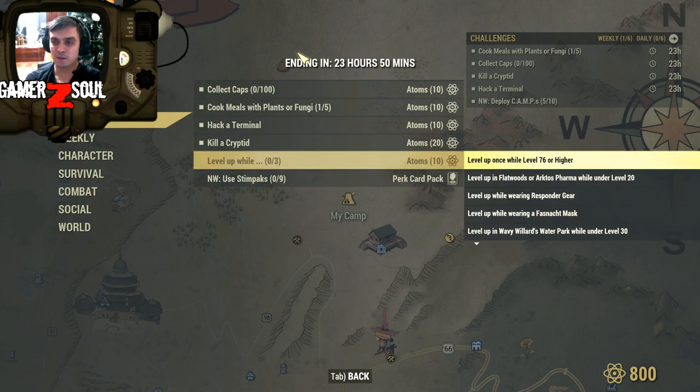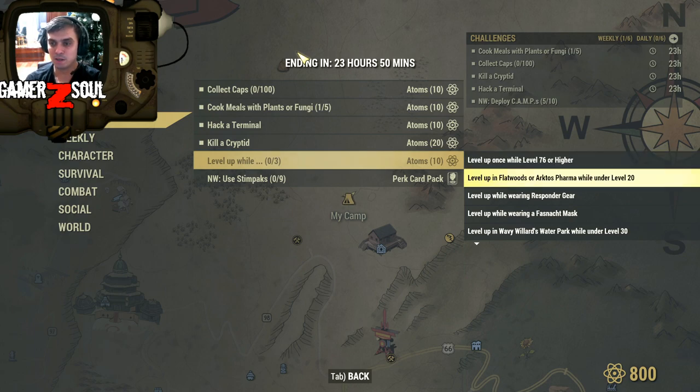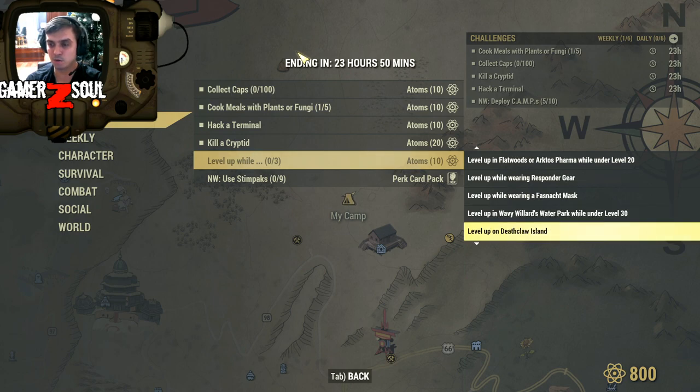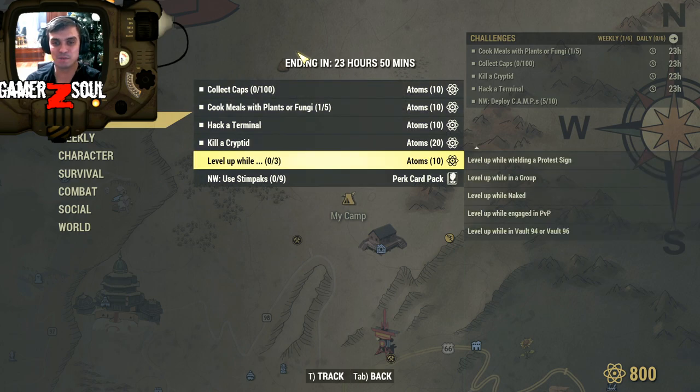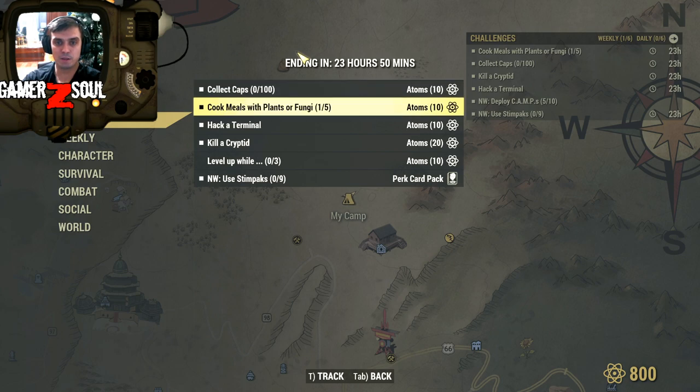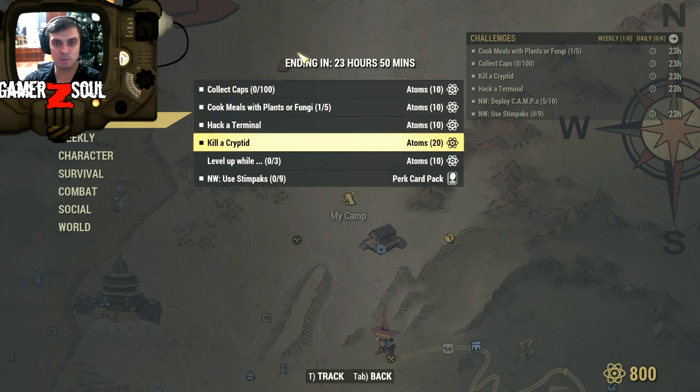Level up while completing any three soft challenges - level up once while level 76 or higher. There are also options like: level up in Flatwoods or Arktos Pharma under level 20 wearing responder gear, fast travel to the water park under level 30, death on Yeld Island yielding a protest sign in a group, naked engaged in PvP, Vault 94 or 96. Personally I don't think I'll complete that one today. Nuclear Winter I might do if I have time. So the plan is: cooking, caps, terminal, then cryptid - that should give us 50 quick atoms.